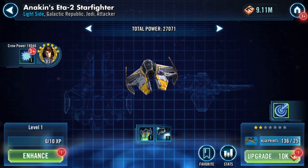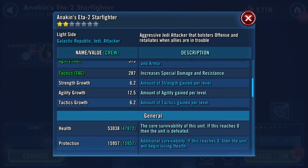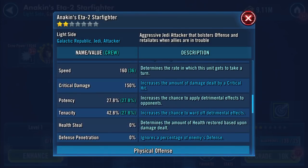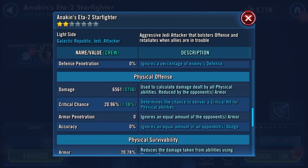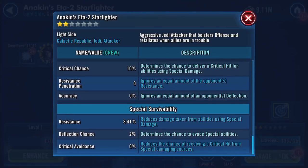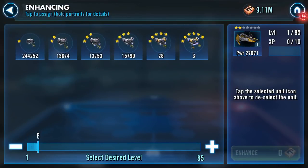We'll confirm and have a quick look at the base stats, including obviously the crew member and what he does. Wow, it's a good start — 53k health, just shy of 16k protection. That's pretty good for an attacker: 160 speed and six and a half thousand damage.